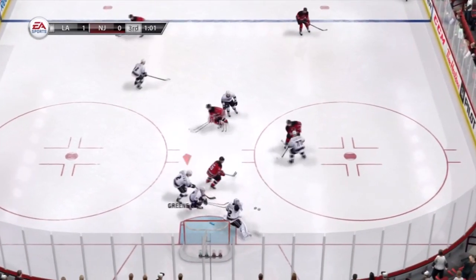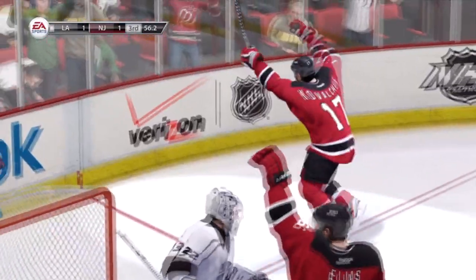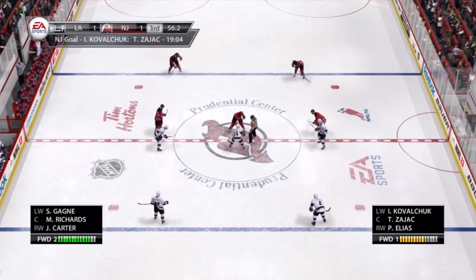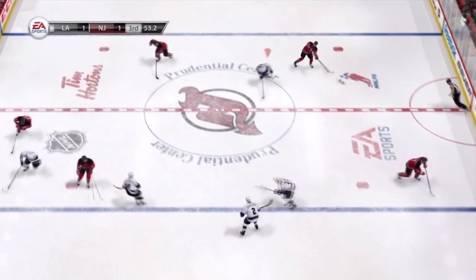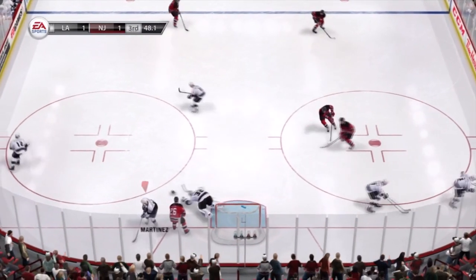The Winter Classic game apparently changes everything — the coaches are going to be wearing big jackets, all the fans are going to be wearing scarves because it's outside. The entire game adjusts when you select the Winter Classic. And there you see New Jersey score in the last minute — that's the computer, as I am playing as LA — making it a 1-1 tie, which I think is how the game ends.